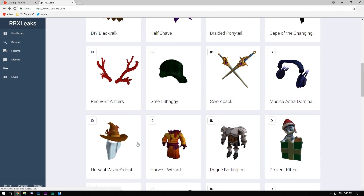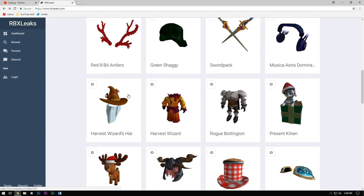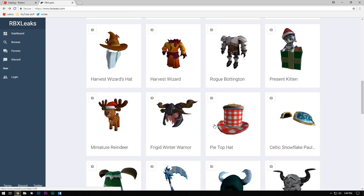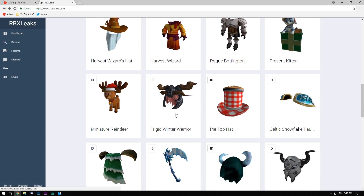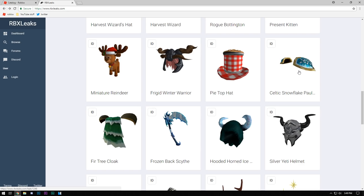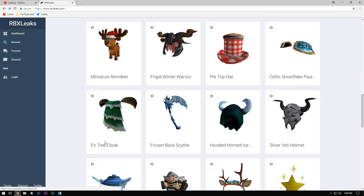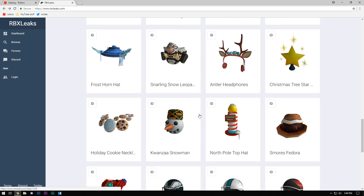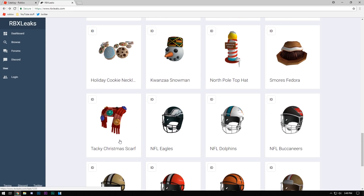A lot of this stuff already looks like Christmas. Harvest items like this package are going to be for fall — whenever they celebrate fall coming, that's when these come out. This one is probably fall as well. This present is probably coming for Christmas. The pie item — I think that's Thanksgiving, yeah.